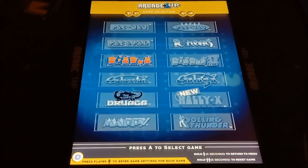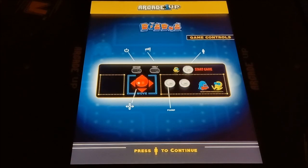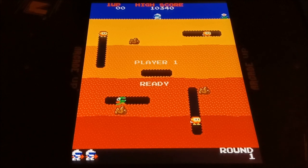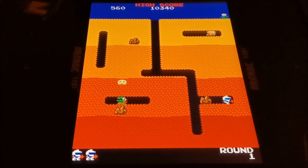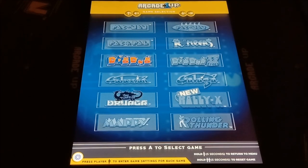Now Dig Dug — what's kind of cool about it is that the cocktail cabinet looks good. It's got a 17-inch monitor and this nice little protective surround on it. Let's go check out some Galaxian.